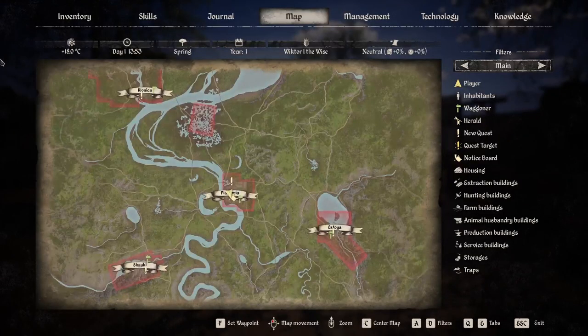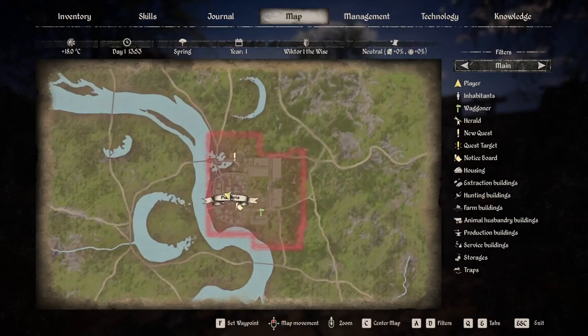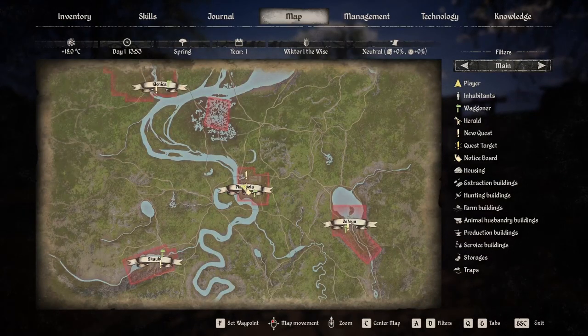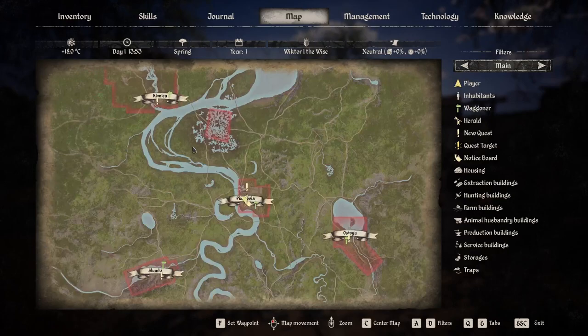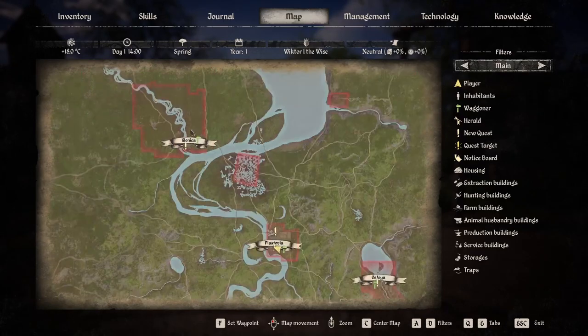I'm not too sure where to set up our village. I kind of want a place that's at least got a little bit of a hill so you can have a viewpoint. I think it's Piestovia? Pistovia? I'm just going to call this The Haven. I'm not very good with names — my brain just fills in the gap. Klonika? We're just going to call that one The Clinic.